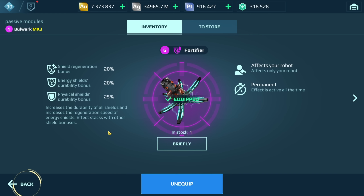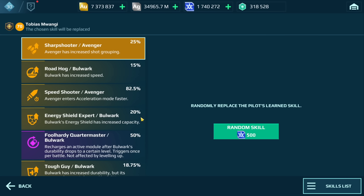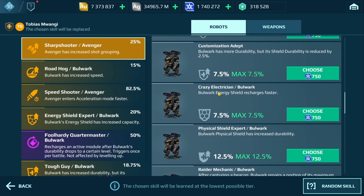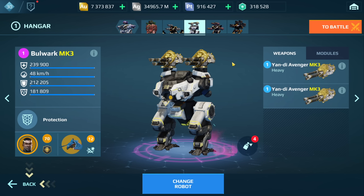If you're wondering what the fortifier does, basically it's going to strengthen the Aegis shield and also the physical shield of the Bulwark. It is the ultimate module I would say for this bot because both shields kind of benefit from it. So we do have the beacon here. We have the following pilot skills — I only have one of these shield skills: energy shield expert. There is also crazy electrician and physical shield expert, but I didn't use those. Instead I have speed shooter and sharpshooter because of the Avenger weapons. We're going to run a game and then I'll be switching out these weapons for the Redeemers, probably using the other two shield skills to see how the Bulwark does. I've already played a couple of games and had to tailor a few things.